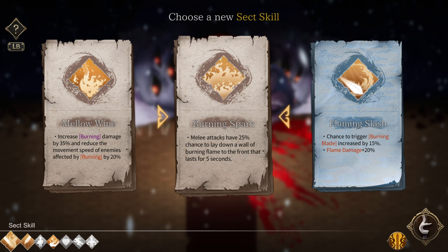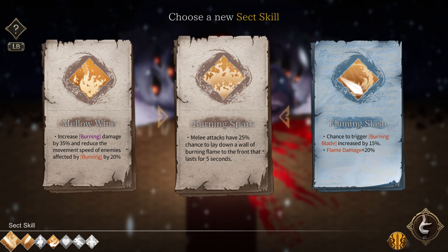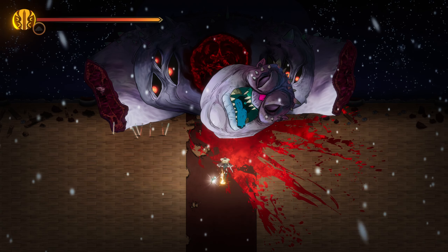Melon Wine — I'll get the burning thing again. Flaming Slash: chance to trigger burning blade increased by 15%, flame damage plus 20%, melee attacks have 25% chance to create burning flames. Melee Wine: increased burning damage by 25% and reduces the movement speed of enemies while they're burning.